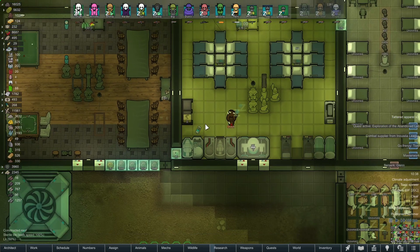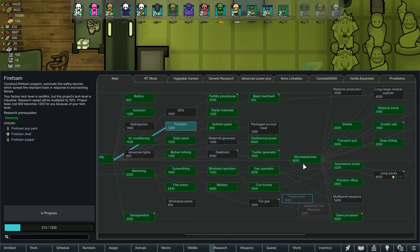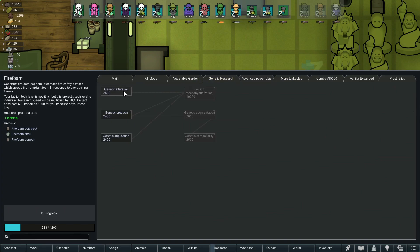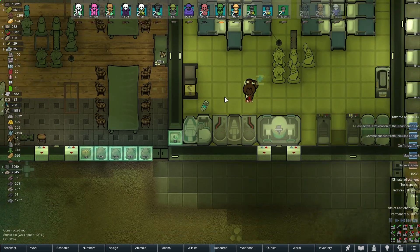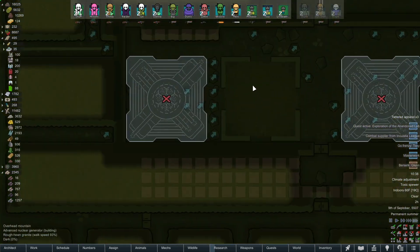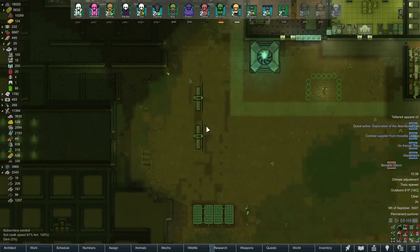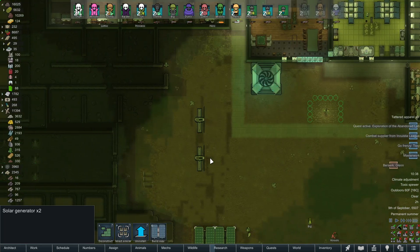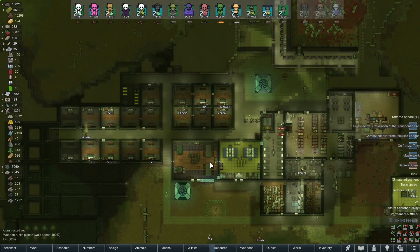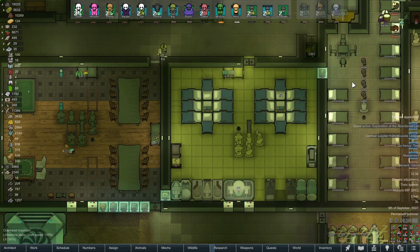Before we switched over to fire foam, we were working on genetics, so I'm going to start making that push. We're about halfway through the altercation research. Now that we've got power independence — once this generator is up and running — we will be completely power independent and I'll probably deconstruct the old power structures, though I might leave them up.